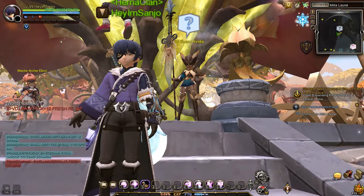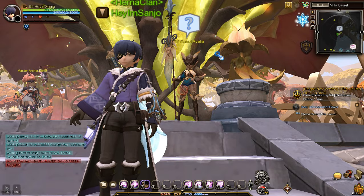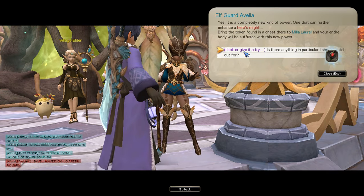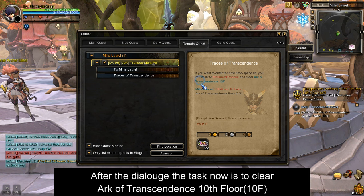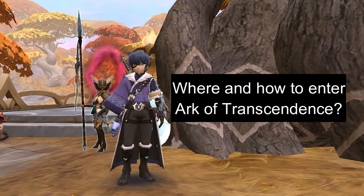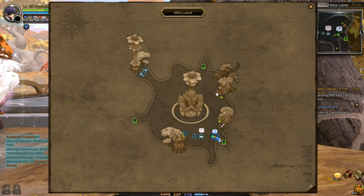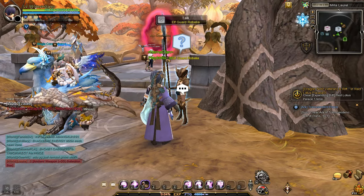After arriving at Miele Laurel Town, follow the blue arrow guides to have a conversation with the NPC elf guard Avelia. After the dialogue, your next task now is to clear the Arc of Transcendence 10th floor. To enter Arc of Transcendence, we need to find the NPC elf guard Avelia, located in this part of Miele Laurel Town. Talk to her, then select the Arc of Transcendence entry option.